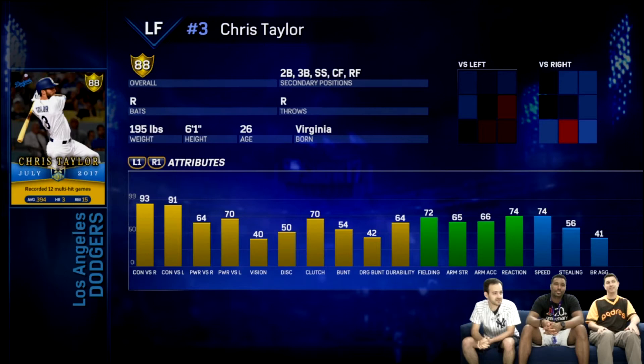Vision's only at 40, but discipline 50 and clutch at 70. So this is a good card potentially. I like this card mostly because of the contact. The fielding obviously isn't all that great, but if you play him in the infield it's an alright card. I'd mostly play him at 2nd base because of the fielding. I wouldn't play him at 3rd because of the throwing, and I definitely wouldn't play him in the outfield. The hitting is very good for Chris Taylor, and mostly I'd play him at 2nd.